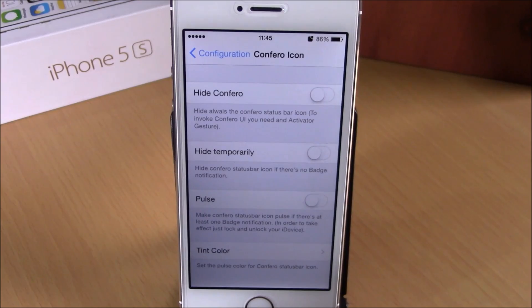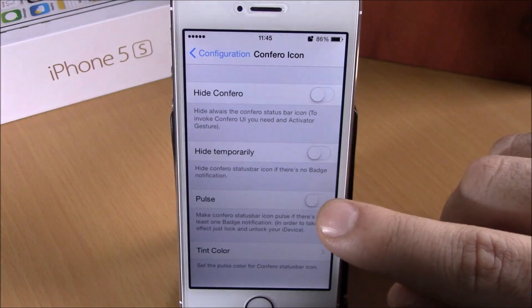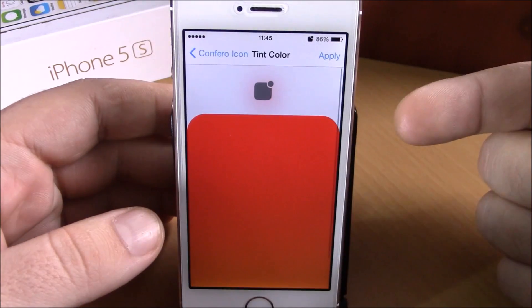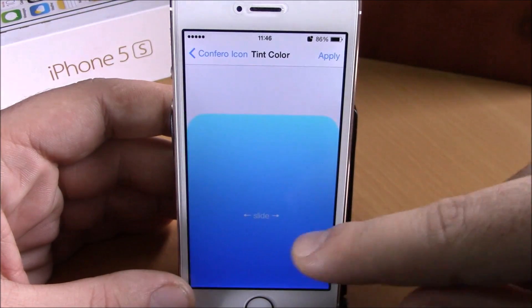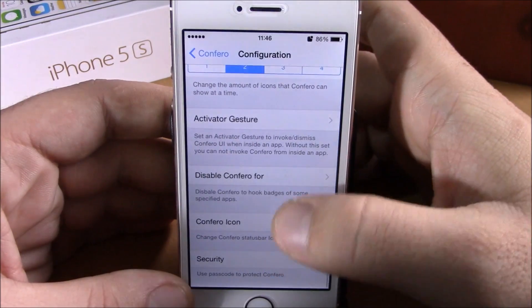Then you have hide temporarily — if you enable this, it will hide the icon when you don't have any badges. Then we have pulse — you can enable this and make the icon pulsate. Lower here you can set a tint color for your Confero logo, just swipe right here and you can choose whichever color you like.